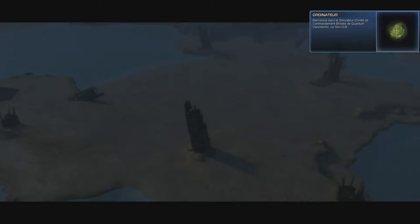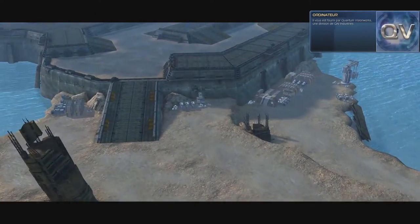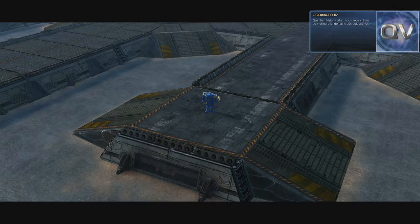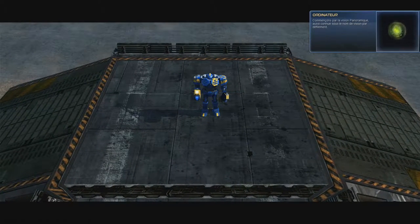Welcome to the Quantum VisionWorks Armored Command Unit Simulator, or QVACUS, brought to you by Quantum VisionWorks, a division of QAI Industries — creating a better tomorrow for you today. This simulator is designed to teach you the basics of the battlefield using our patented Open World Environment Network, or OWEN. First, you need to become familiar with some of the methods for viewing the battlefield. Let's start with panning, also known as scrolling. Explore OWEN using the pan interface.